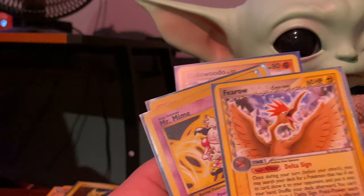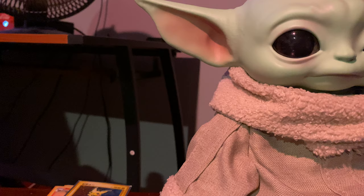Rayquaza, Gengar, Fearow delta species, Mr. Mime from Jungle, Flareon from Jungle, Pseudo-Wobbuffet. That's a nice little stack of some vintage — I got a lot more. I got this Exeggcute here too from Aquapolis.